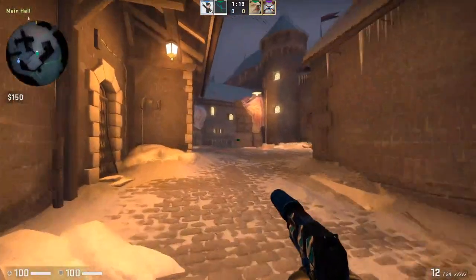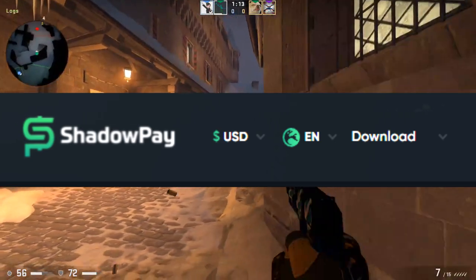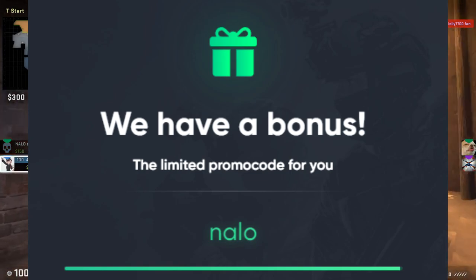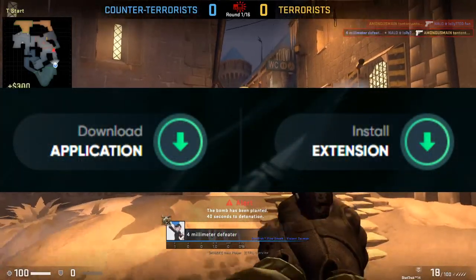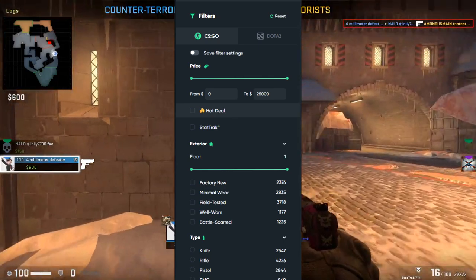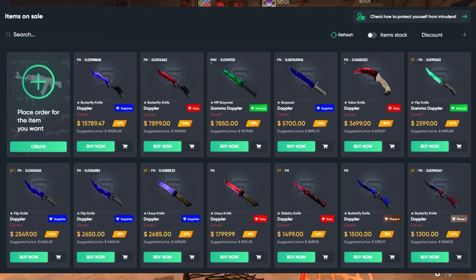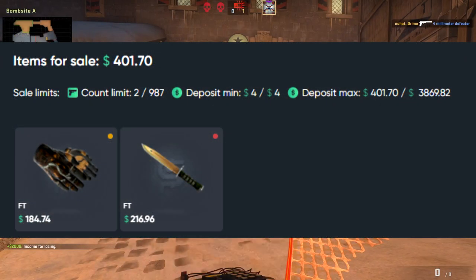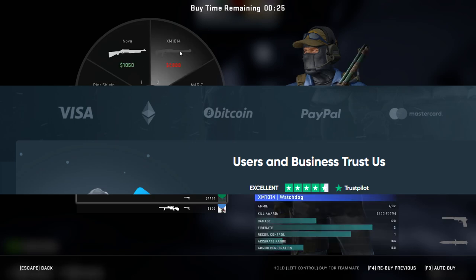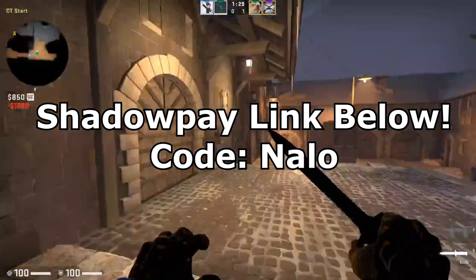Before we dive in, let's take a look at the sponsor for today's video, which is ShadowPay. ShadowPay is a relatively new marketplace where you can buy and sell CSGO skins. Using my link in the description gets you a 2% bonus to your deposit. The biggest benefit is instant trades made directly between buyer and seller with a browser extension. There are tons of skins with advanced search filters. To sell, set a price and when a buyer appears you'll get a notification, send the skin, and receive funds. You can also use instant sell to sell directly to ShadowPay without waiting. Withdrawal options include cryptocurrencies, bank or card, or transfer to the website. Use the link below and my code NALO.